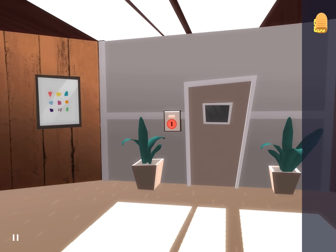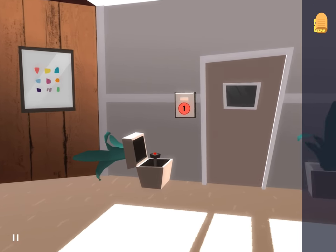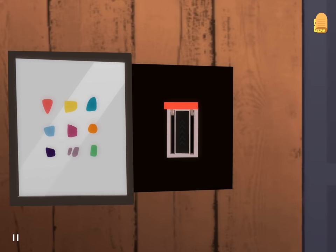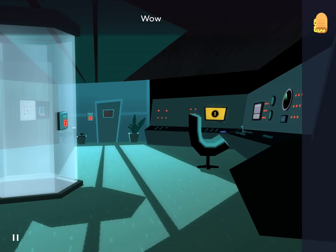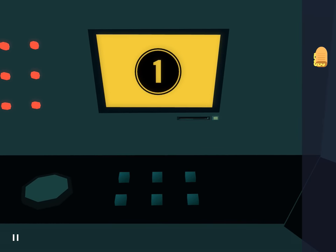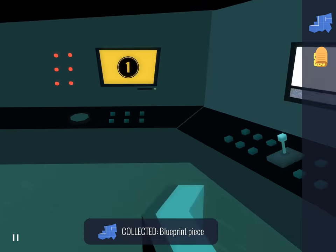Come here. Tap that. Press the button and pull that down. Alright, come here and grab the blueprint piece. Let's go back.